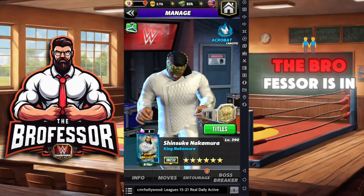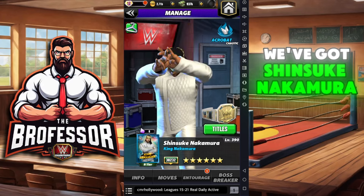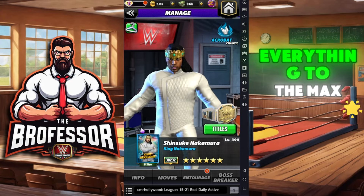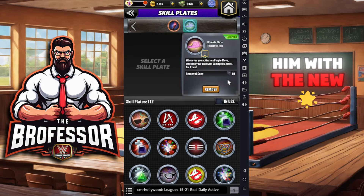Class is in session, the Brofessor is in. We've got Shinsuke Nakamura, the King, Nakamura six-star gold. We are on the Candy Store account, everything to the max, and we're going to run him with the new Tiffy Time timeless style plate.